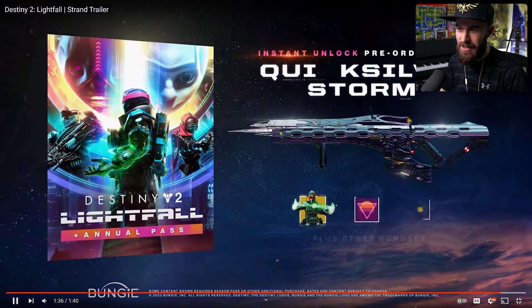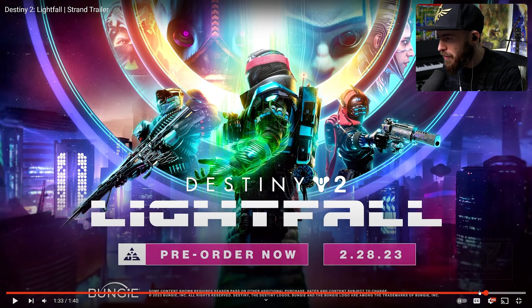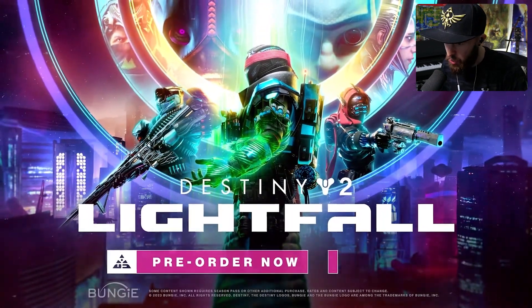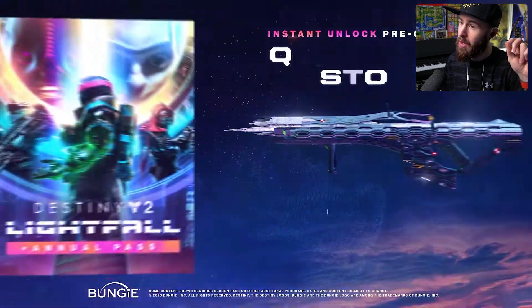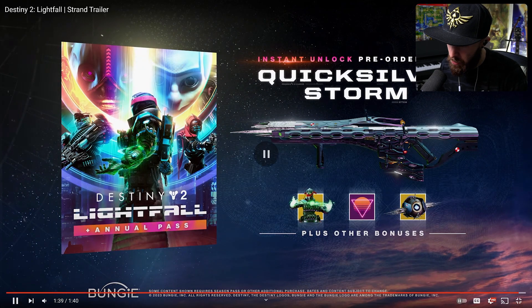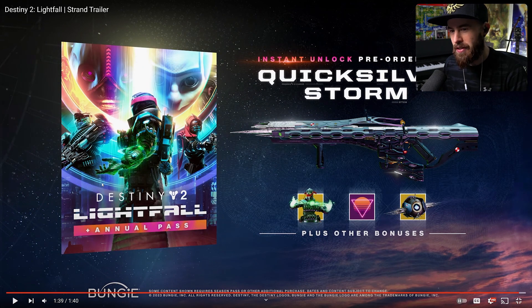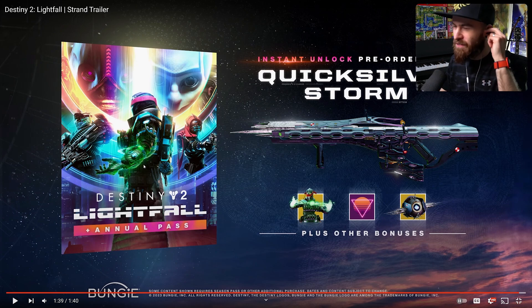Destiny 2 Strand Instant Lock — hold on, I've got to do it one more time. Destiny 2 Lightfall, pre-order now, available February 28th, 2023. Pre-order now, get Instant Unlock Bonus — Quicksilver Storm — plus other bonuses. Oh yeah! Wow, that was freaking fire, baby.